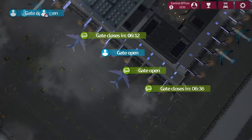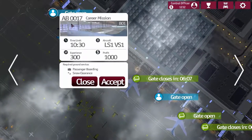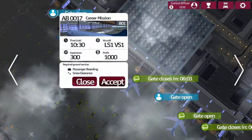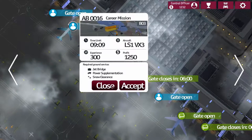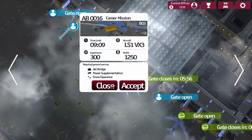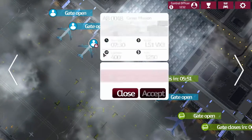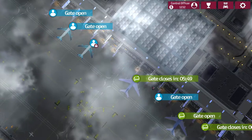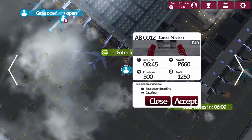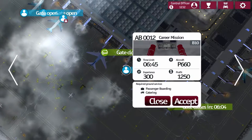So let's jump into one or more of these. Passenger boarding and snow clearance gives us 300 XP. Jet bridge, power and snow clearance - that's locked because we need more experience. Passenger catering and passenger boarding - yeah, let's do that one I think.